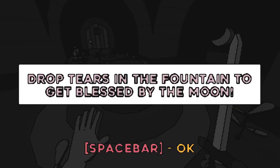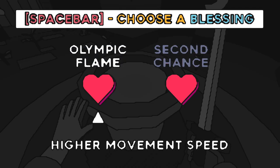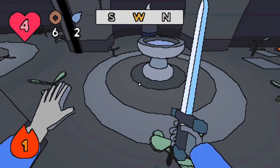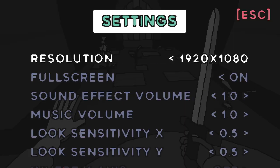Drop tears in the fountain to get blessed by the moon. Olympic flame — higher movement speed. Three health when reaching zero health, only triggers once. I feel like a second chance seems like a good call.